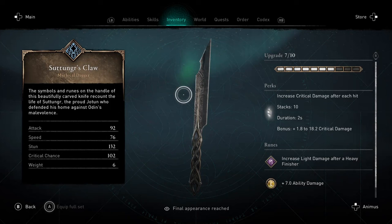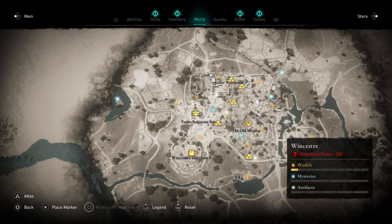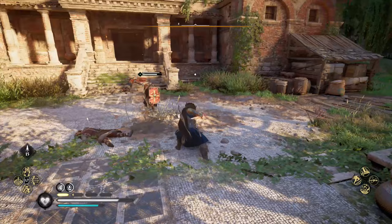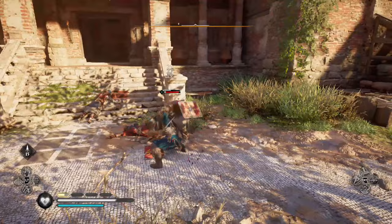Moving on to a personal favourite of mine, the Sea Axe Suttingr's Claw, which has a lovely ability of increasing critical damage each hit up to 10 times. This is located in Winchester in the Venta Belgarum Bureau, and while this is a high level area there are no guards by the weapon, so you're free to go and grab it at any time. A Sea Axe in each hand is also one of my favourite builds to use, as you're so so fast.